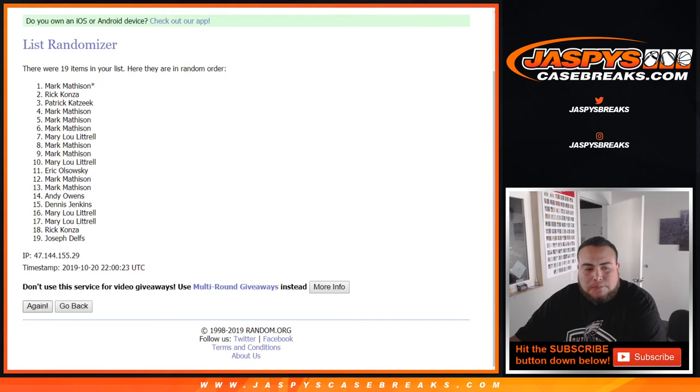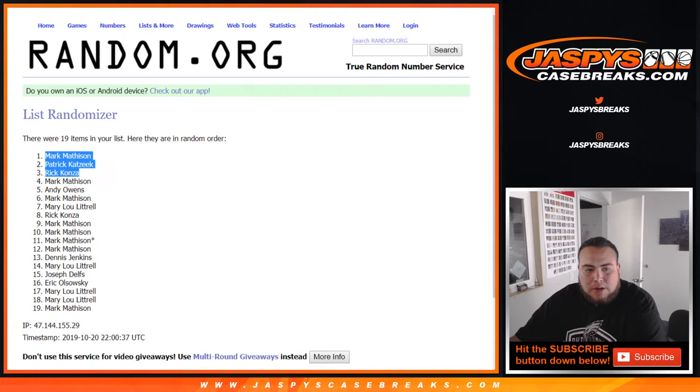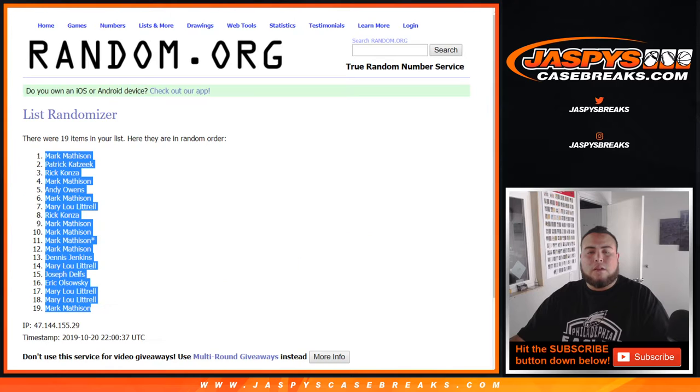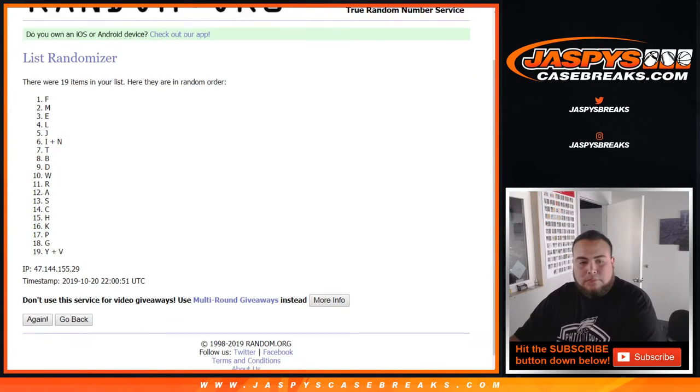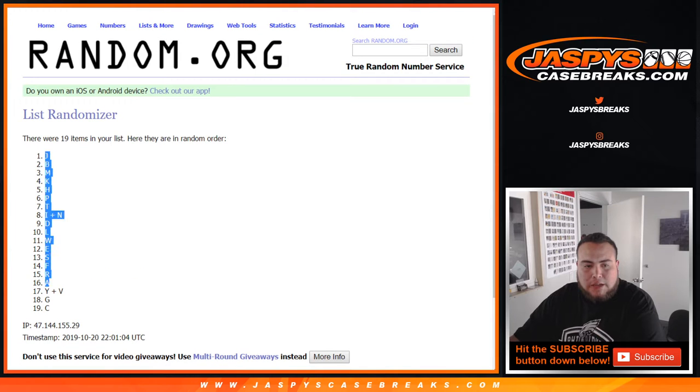Rolling 11 times on the customer names list, then 11 times on the letters. Counting through 1 to 11 for each roll. Result: J down to C for the letter assignments.